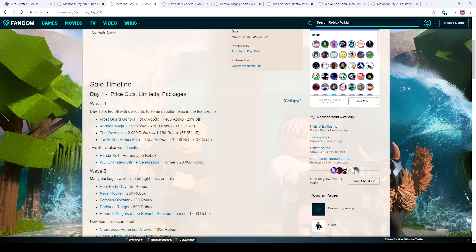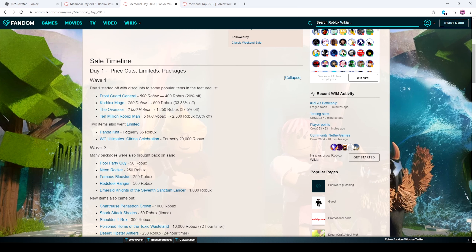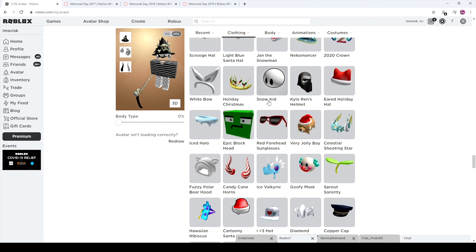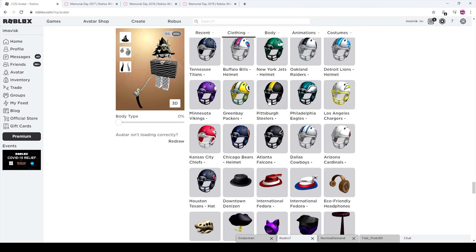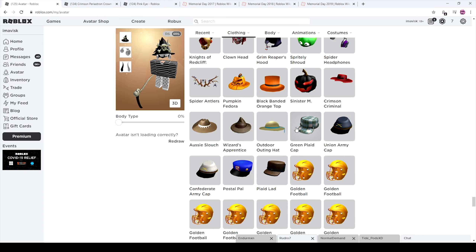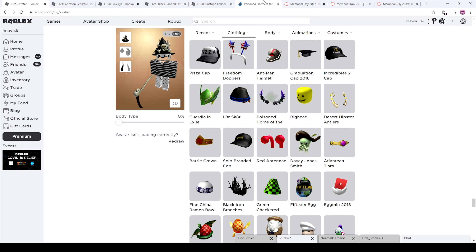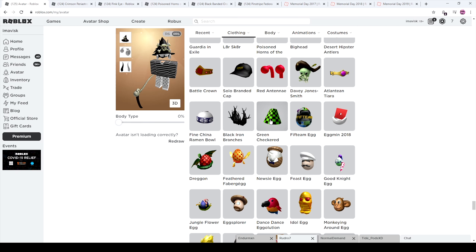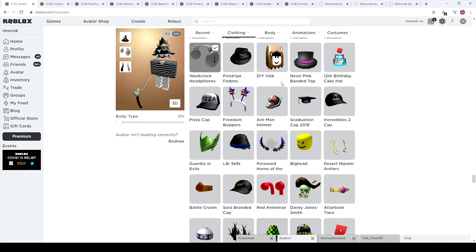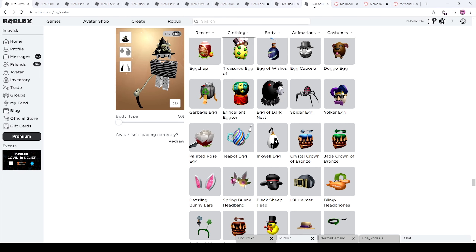Wave two moves past packages. We can look at items that went limited, using off-sale items as examples from my own inventory — things like the Crimson Periestron Crown, Pink Eye, some top hats, Pinstripe Fedora, Poison Horns of the Wasteland, classic lampshades, Red Clockwork and Blue Clockwork Headphones, and maybe an android cape. There's a lot Roblox could do for this wave.